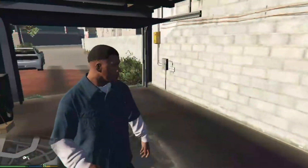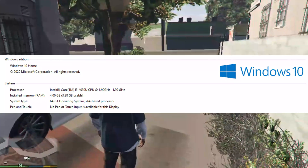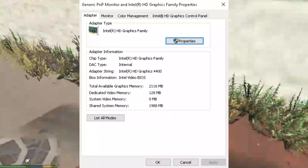Before that, I want to show you my specifications. I have a Core i3 4th Generation Processor, 4GB DDR3 RAM, and Intel HD Graphics — just one of the perfect low-end PCs.